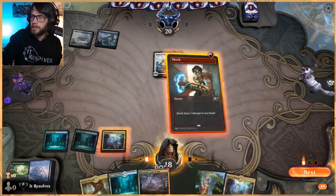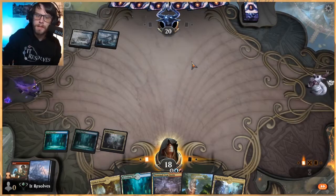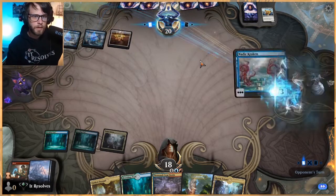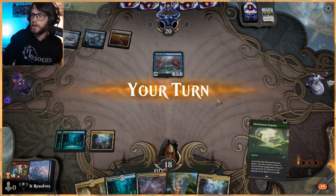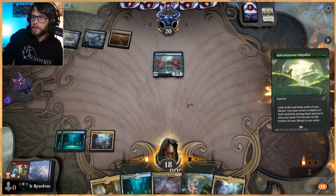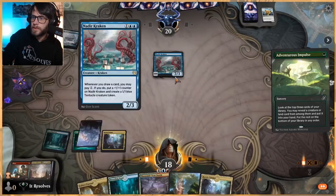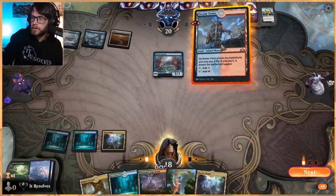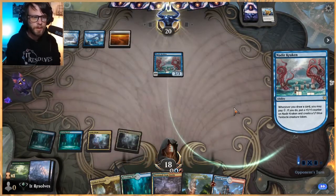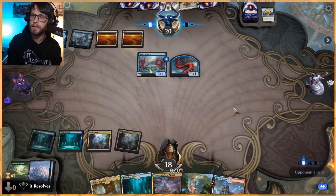Let's throw this out and go ahead and shock this early. Before they start to gain some life, we don't really want them to have open mana. We really, really want to find Storm's Wrath now. It's like a Steam Vents — that's fine. We'll just play out the Catria Triumph here. Could have cycled that away if we really wanted to, but don't think we necessarily needed to.